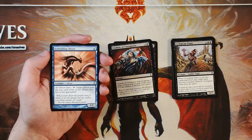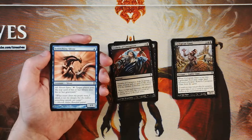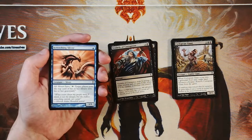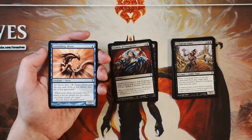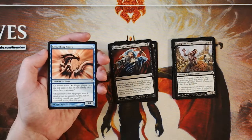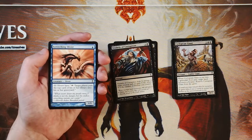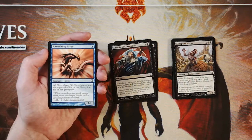Screeching Sliver is a 1/1 sliver for one blue. All slivers have: tap — target player puts the top card of his or her library into his or her graveyard. If you don't know what slivers are, they're a tribal synergy that essentially boosts all other slivers. In this case it's a mill ability, which I don't think is worthwhile because it is only one card. There are certainly some slivers that are very worthwhile even in limited, and if you get those, try and move into it. But it is a bit of a high-risk strategy — if you don't find the number of slivers you need to make it worth it, it tends not to be very good. This one is not amazing and definitely not a reason to be in the sliver deck, but if you find something really good and want to give it a shot — it is a very high risk, high reward strategy.